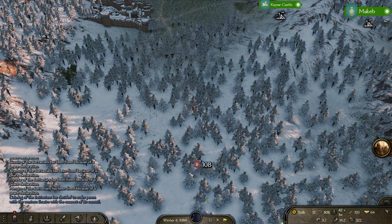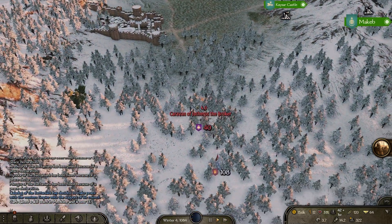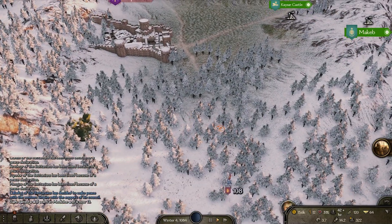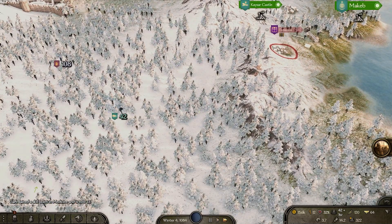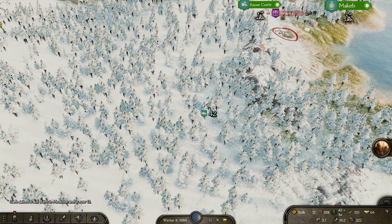Oh, that's a caravan. Are we faster than it? We are. Attacking it might be useful, but we don't seem to be. Let's just go raid another village if we can — that'd be great.